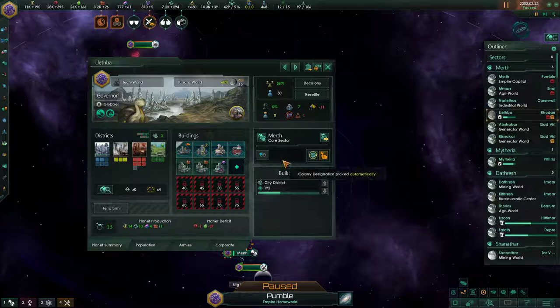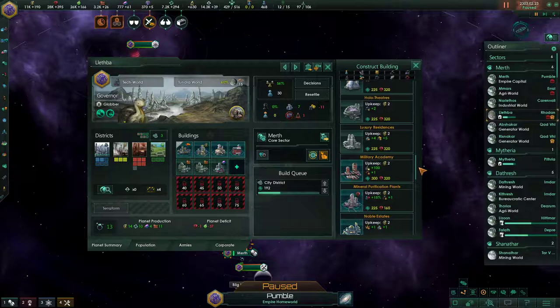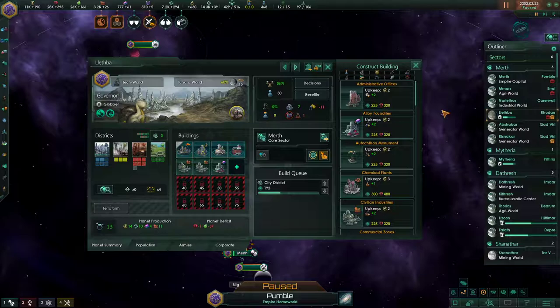To answer this question, I'm gonna go to one of my plans, show you what all the buildings do, and then we're gonna talk briefly about build priorities and how they work. So here's the building menu. The vast majority of these buildings are available from the start of the game, but a handful are not, or are only available to certain civics.